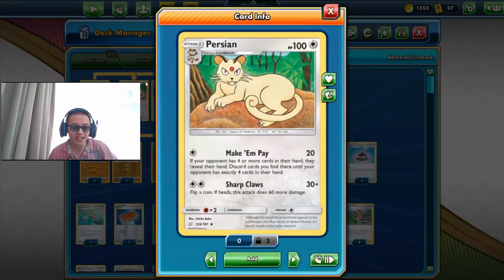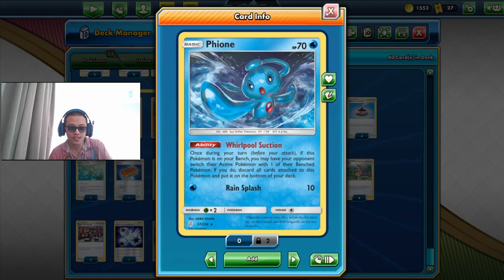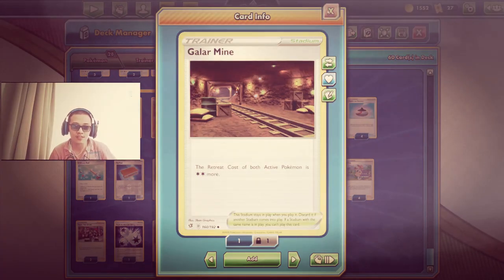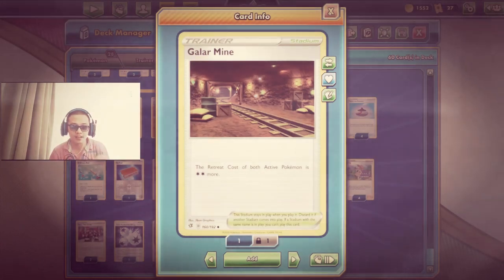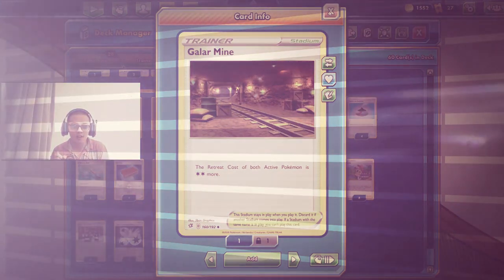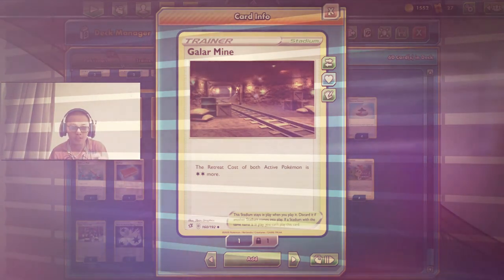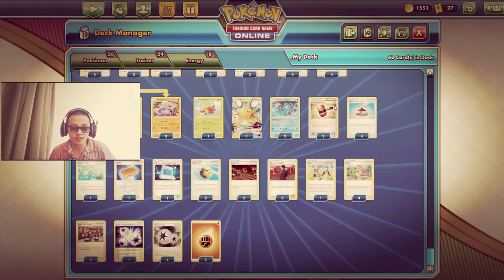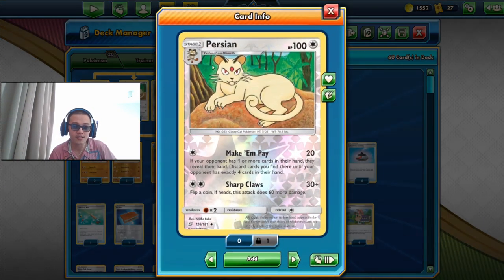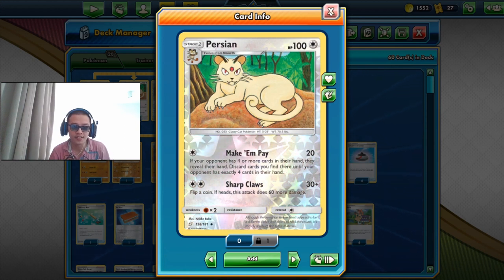To make this deck even more powerful, Persian is used in pair with Fion, which forces our opponent to switch their active Pokémon with one of their bench Pokémon. Pion's Dollar Mine forces our opponent to look for a Bird Keeper, Switch, Melolana, Scoop Up Net, Air Balloon, or an ability that allows them to retreat freely. Those two cards restrict our opponent while Make Them Pay discards any switch card they have in hand.